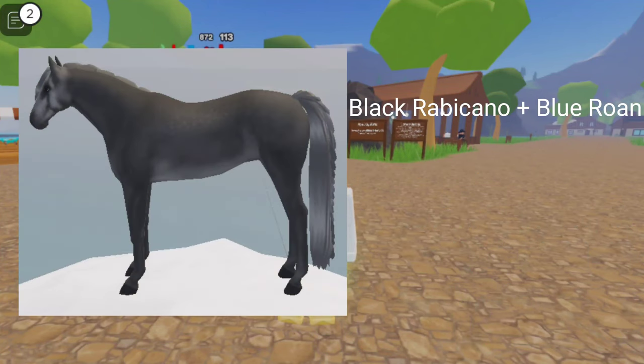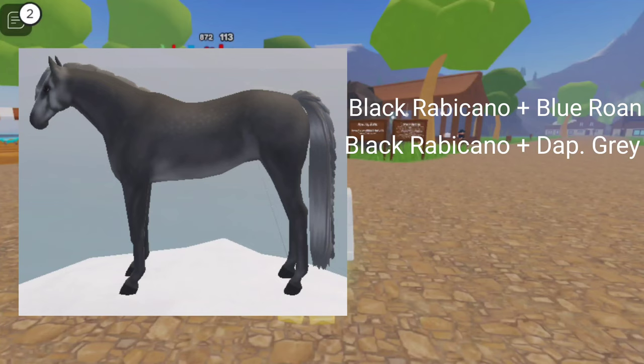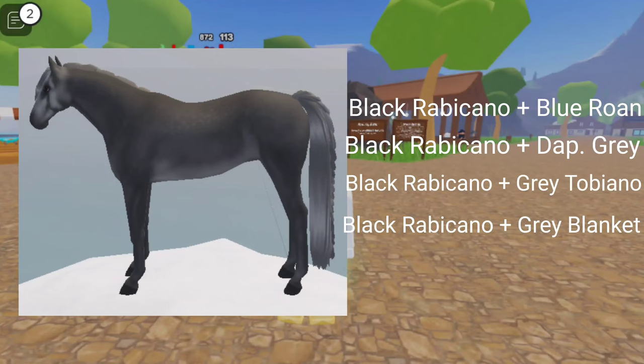Steel Gray is Black Rabacano plus Blurone, Black Rabacano plus Dapple Gray, Black Rabacano plus Green Tapiano, and Black Rabacano plus Gray Blanket.